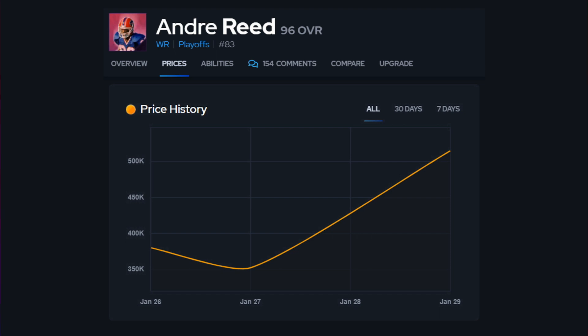People are not buying Andre Reid to quick sell for training. It's because the lower overall cards needed to build him cost more because of training, which automatically increases Andre Reid's price.